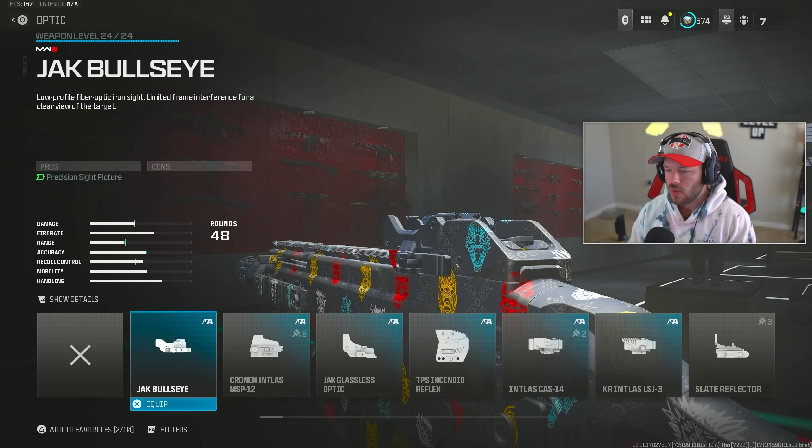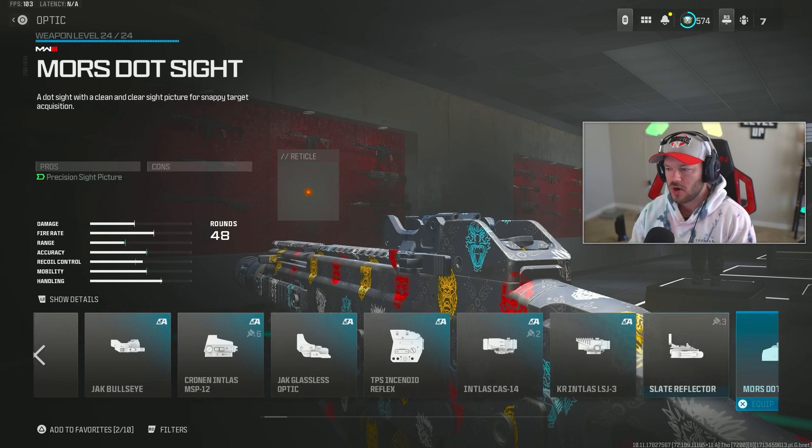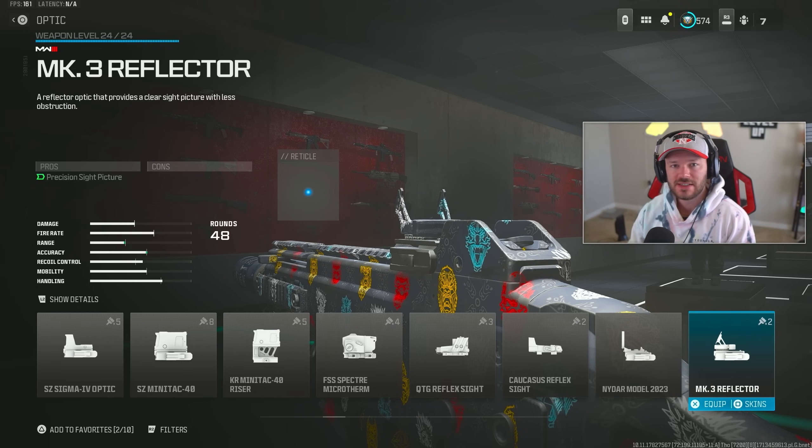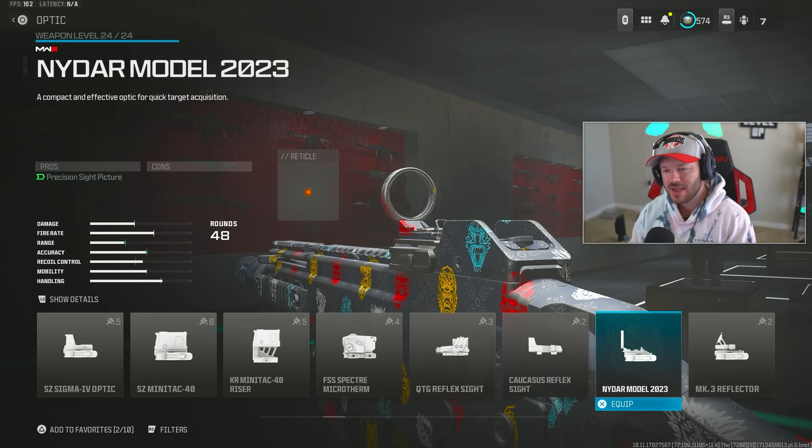Going up to the optics section, we're making this a little easier to use because the iron sights aren't necessarily the greatest — not as clear as something like the HRM. My optic of choice is the Nidar Model 2023, which is a really clean optic. You could also use the MK3 Reflector or any red dot of your choice — it won't make much difference — but the Nidar Model is what I ran in the 30-plus kill gameplay.